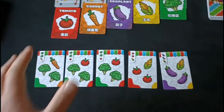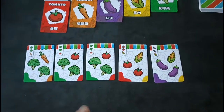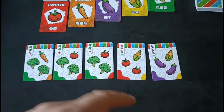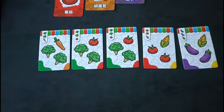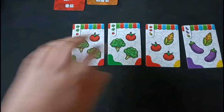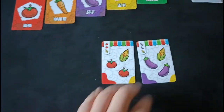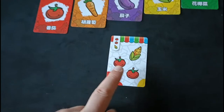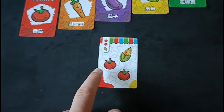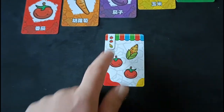This is a drafting game where you're going to reveal a number of cards equal to the number of players plus one, and then in turn order you are going to take turns drafting these cards. So let's just say one player took this one, one player took this one, one player took this one, and the last player took this one.